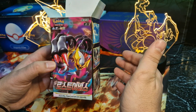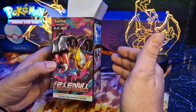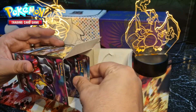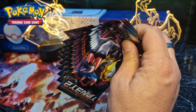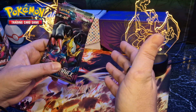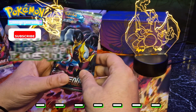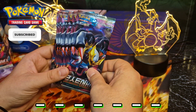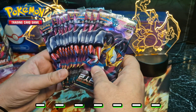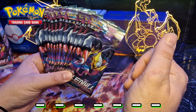Hey Pokies, welcome to the last part of the Lost Abyss Korean version booster box opening. We got the last 10 packs left, so we're gonna weigh them. Reminding you to play the secret Pokémon game — you're gonna see dashes down below for each pull I make, you're gonna see a letter, and at the end of the video I'm gonna reveal that secret Pokémon to you. Good luck to you, let's weigh them and start opening.